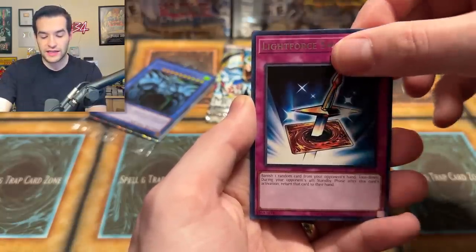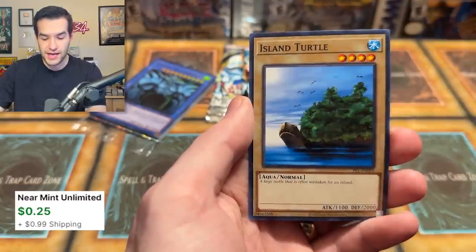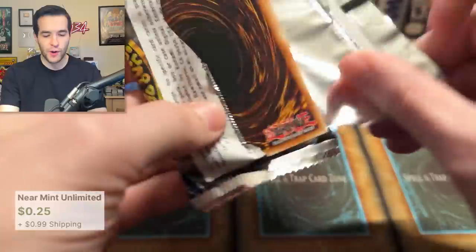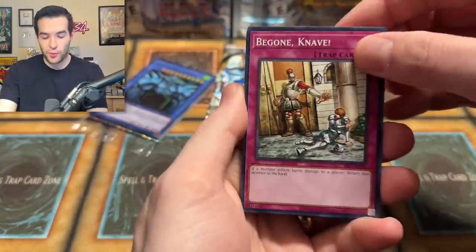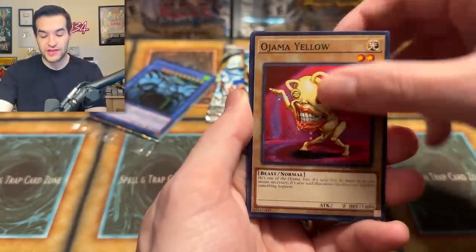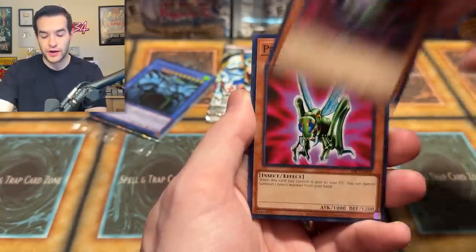Burning Land, Twin Headed Fire Dragon, Light Force Sword, and Island Turtle. Invasion of Chaos up next — here we go! Old school packs on deck. Pretty epic, it's fun to open this old school stuff. Let me know in the comments how you're feeling about this set. Are you excited for 25th Anniversary Rarity?